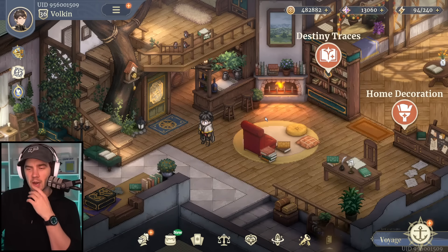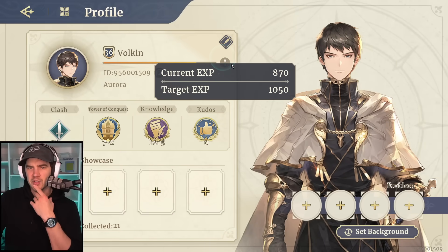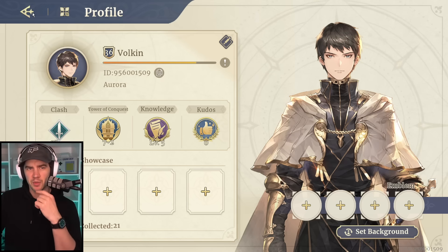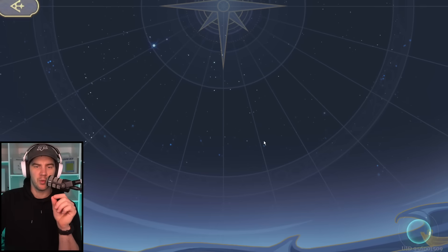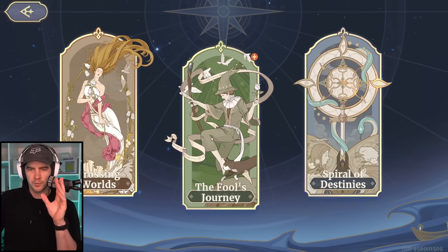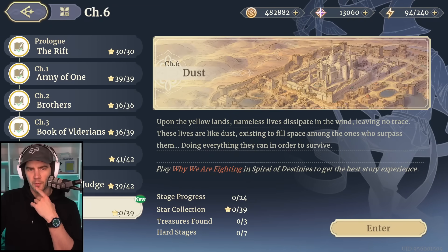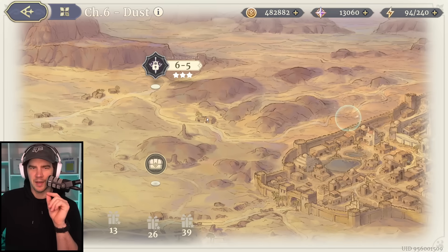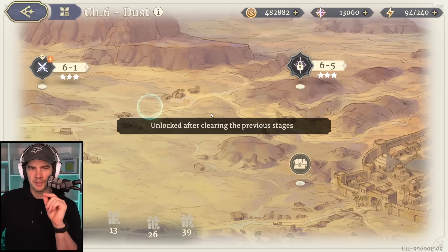I know some people hate PvP, so they wouldn't want to see it, but I am really looking forward to jumping into real-time Arena at Global when they get it. That's pretty much where we are at on the account — we're level 36. I've just got to burn some stamina. I've got 90 stamina right now, which is enough to get me into my next level. Once I burn this stamina, I'll be at level 37, which will then unlock the next stage of the Fool's Journey.